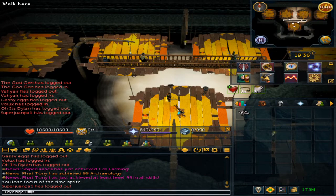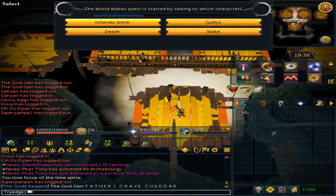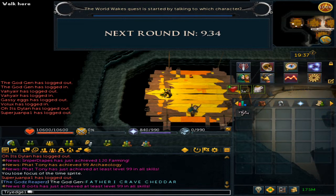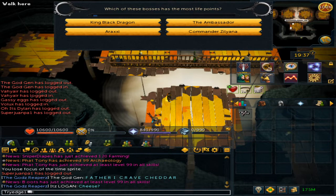The next question is: The World Wakes quest is started by talking to which character? This answer is Orlando Smith. The next question is: what boss has the most life points? This answer will be the Ambassador.